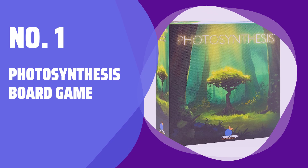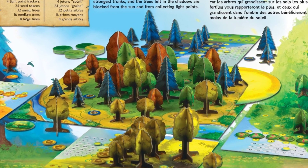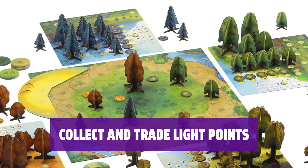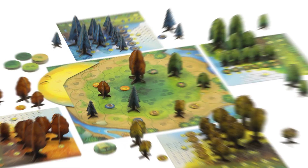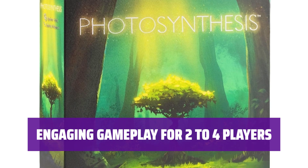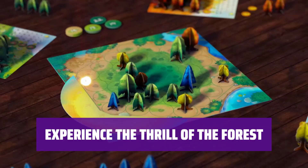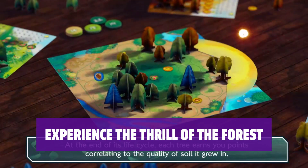Number 1: Photosynthesis Board Game. In this strategy game, players will compete for the sunniest and most fertile spots in the forest to grow and harvest their trees. Players collect and trade in light points to grow and harvest their trees, creating a thriving forest ecosystem. With the sun rotating around the board after each turn, players must plan ahead to avoid getting their trees shaded by rivals. This game offers engaging gameplay for 2-4 players, making it perfect for game nights with friends and family.